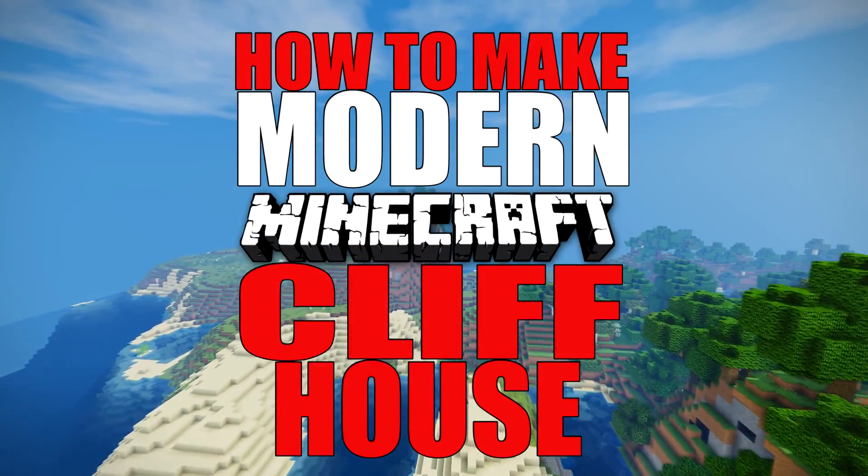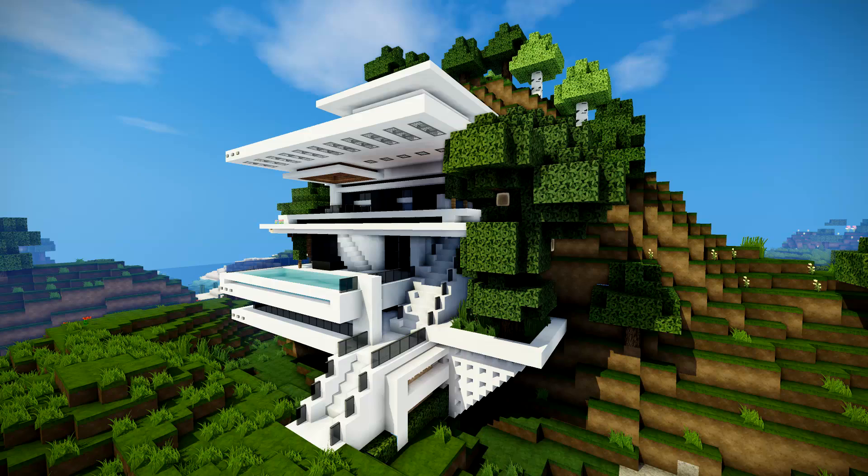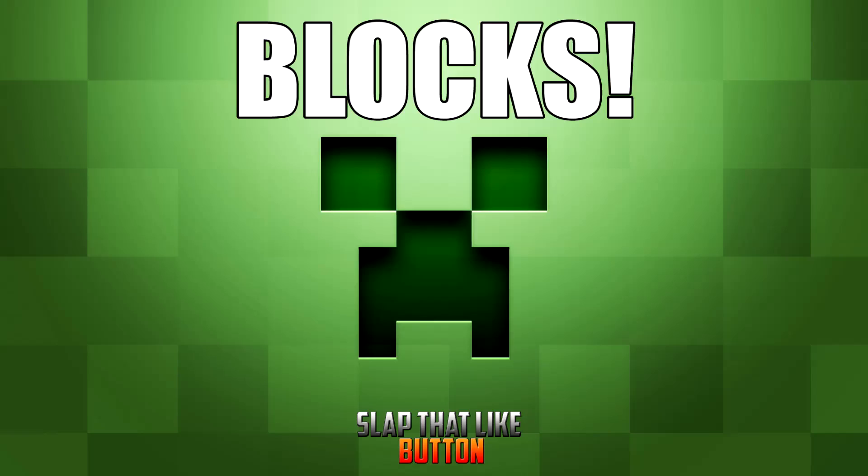Now, it doesn't have to be a cliff house — it could be a hill house, could be a mountain house, could be anything, could be a block of dirt, really. But we're going to be doing it in a modern style today and the blocks I'm going for is a really simple palette. It's just going to be quartz, some black wool, some black stained glass and obviously the quartz slabs and the quartz stairs.